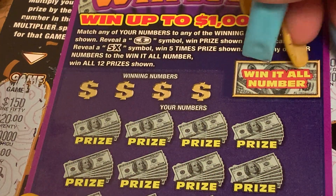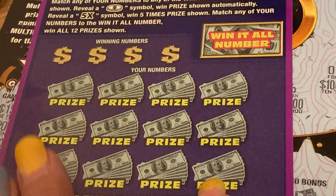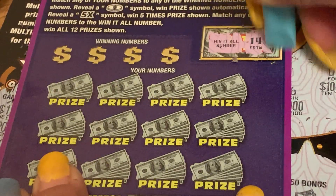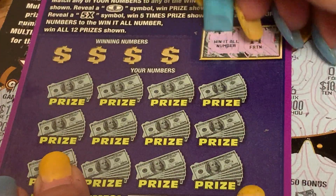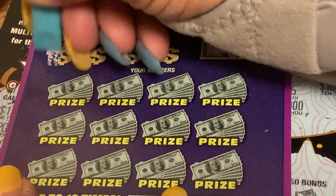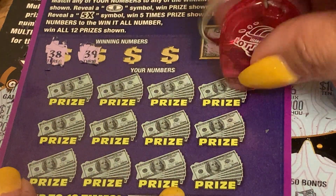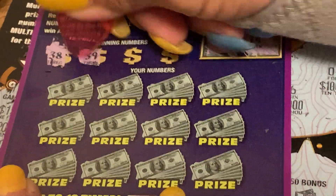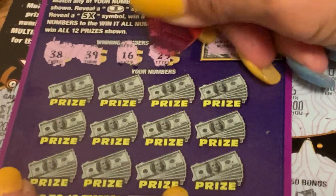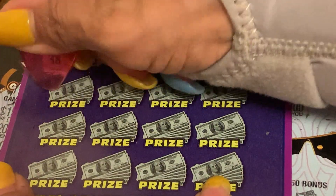So this is the win-all number. These are the numbers you have to match down here. Let's scratch — the win-all number is number 14. Let's see if we can find the 14 down here or match here. Winning numbers are 38, 39. This is too hard for me — let's get Miss Money's coin again. 39, 38, 16, and 25. No single numbers.